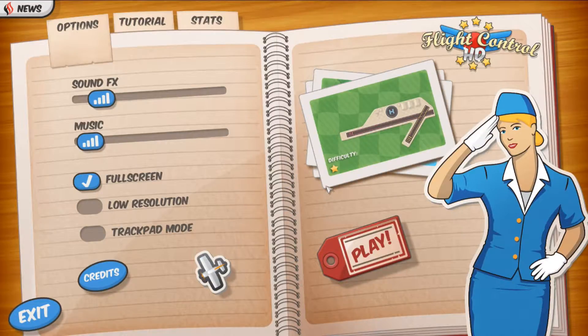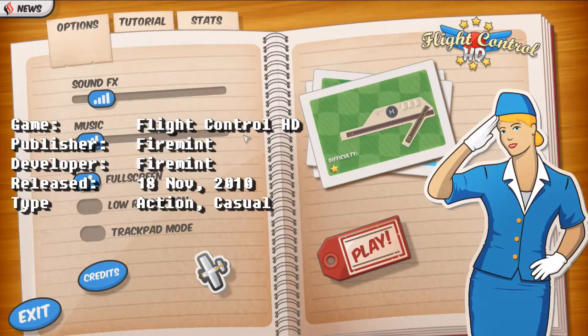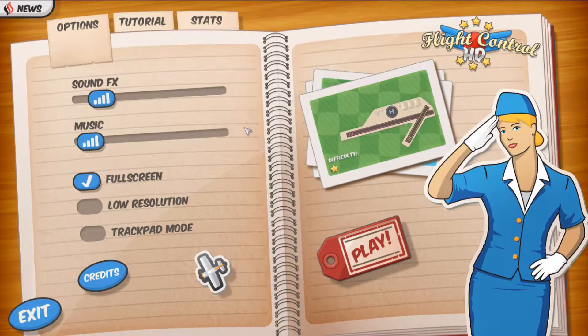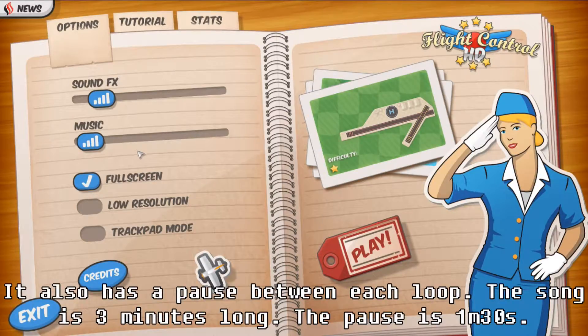Hello, Forecaster here again, and we are back for Detour number 15. This is Flight Control HD — it's an arcadey airport control type game, very simple. It has the appearance and feeling of a mobile port, but it's pretty good. I do play it sometimes. I was in the options menu turning the music back on because I usually have it off — the game only has one song that repeats endlessly, and while it's not bad, it gets dull after a while.